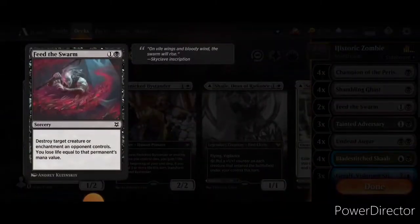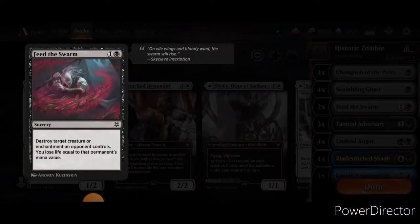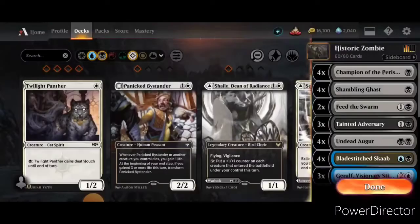Moving into the two-drop slot, we have two copies of Feed the Swarm. I would love to get this up to three, but I don't know what to cut for it. It allows you to destroy a creature or enchantment, but you lose life equal to that permanent's mana value.